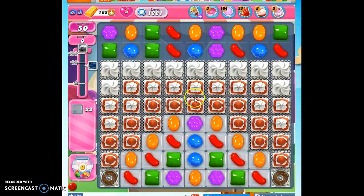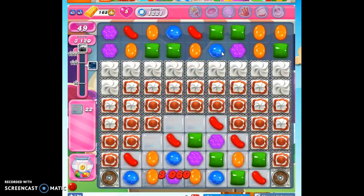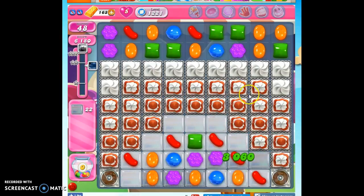We really need to hack through all of this frosting, and we have to contend with the threat of the chocolate as it spawns. Let's look at the best opportunity for us to make a move. Unfortunately, I see no move down here to make, and the only move I see doesn't even touch the frosting. What that tells me is there's going to be a little bit of luck required on this board. If we only have one move to make, then we don't really have the opportunity to employ any significant strategy.